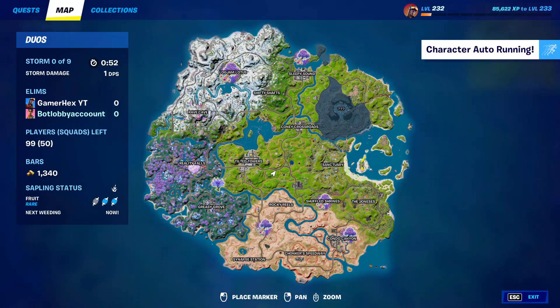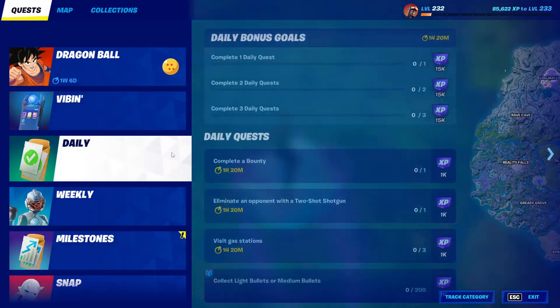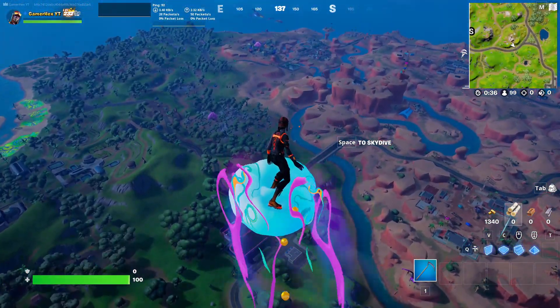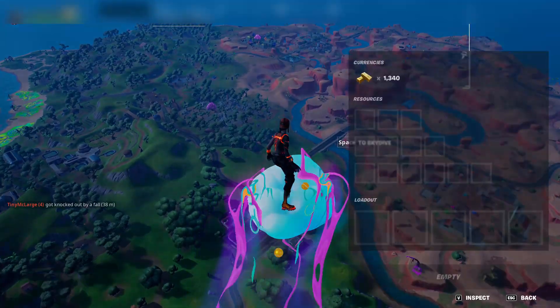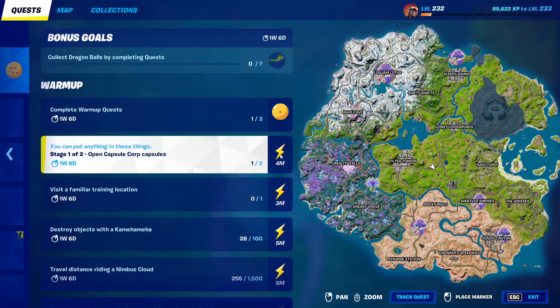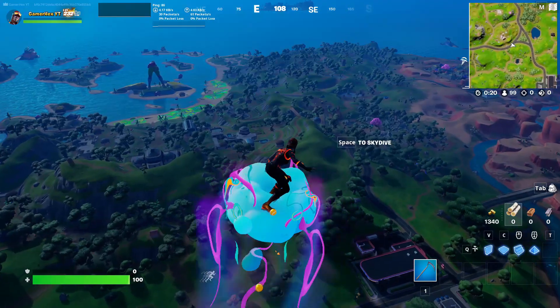Hello everyone and welcome back to Fortnite Advanced. I have a really easy method in case you want to complete this challenge — the first challenge, which is open capsules. To open these capsules you need to stay in the air, like I'm not landing, because if I landed I might be too far away from the capsule. Someone else might steal it from me. So if you want to do it the easy way, just stay in the air, and once they spawn you will go directly to them.